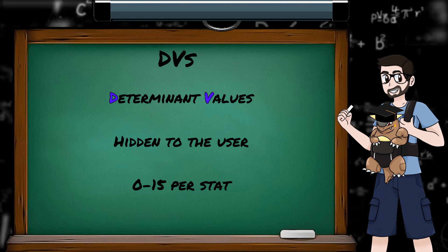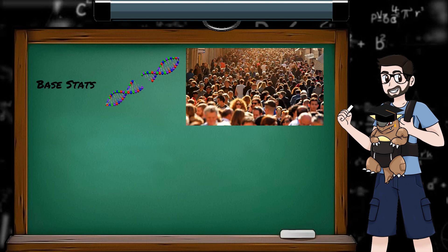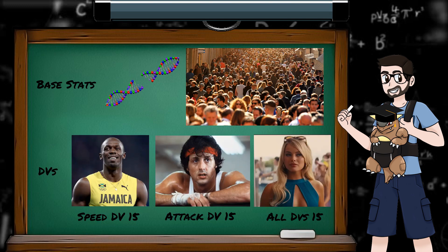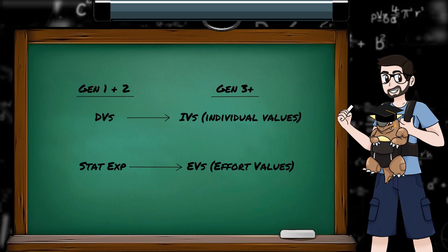DVs, or determinant values, are hidden values associated with each stat. Each is a random number between 0 and 15. If base stats are the defining features distinguishing one species from another, DVs are the random mutations that result in some individuals being faster, stronger, or better in every way than the average members of their species. DVs got swapped out for IVs from Generation 3 onwards, as well as stat experience being replaced by EVs, but they'll both get their own video at some point.